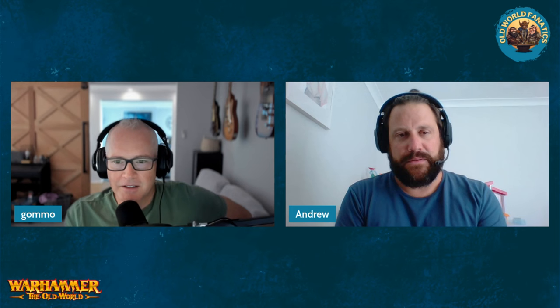When we hit units and war machines we'll jump quickly over to the banner runes — or standard runes — and the engineering runes just before we hit them. I think it's hard to do one without the other; otherwise you're not really getting the full picture.